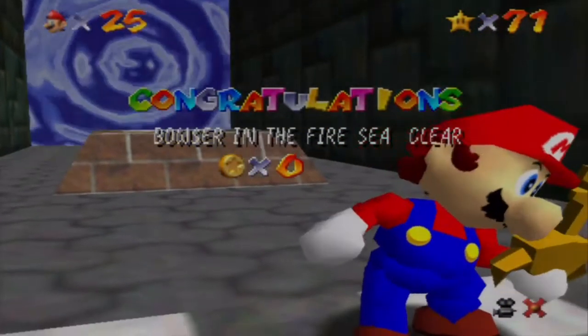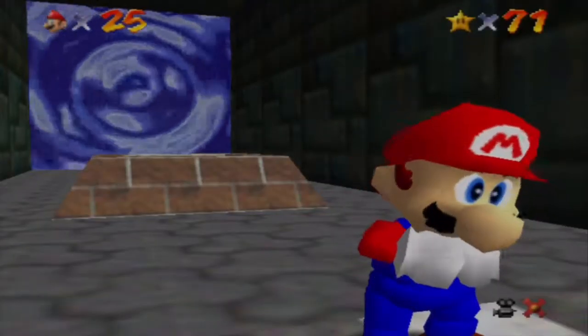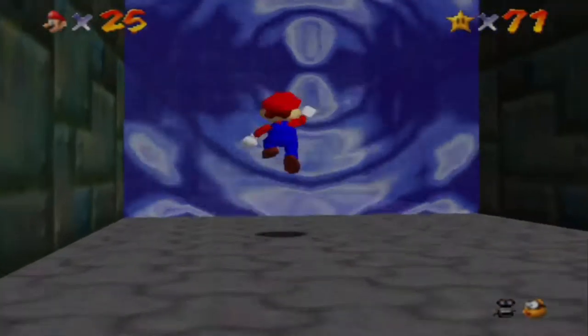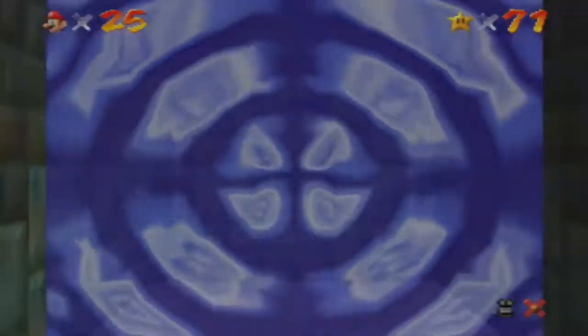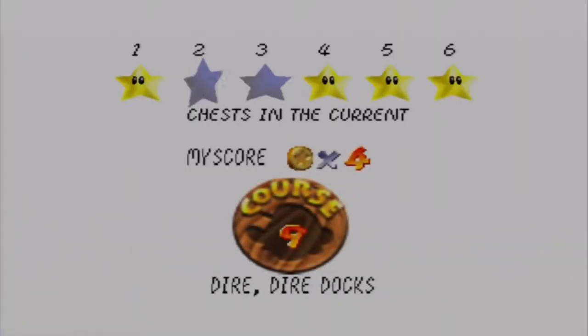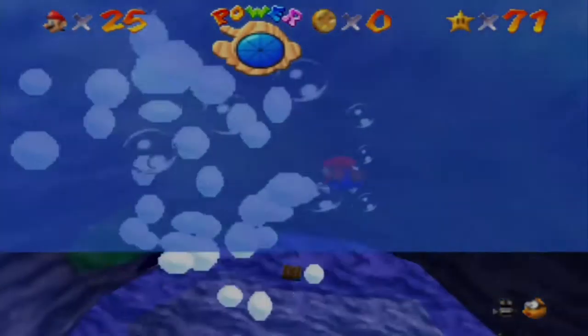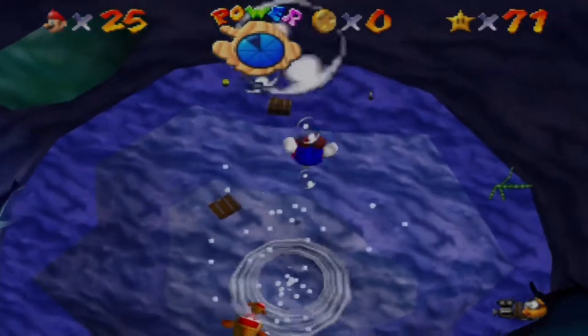I'm gonna save and continue. Now the poles will actually appear for Dire Dire Docks, now that we beat Bowser. We're gonna go back and do some stars — I think there's the chest star, the current star, the hundred-coin star, and the red coin star, so that's actually three. I don't remember the order for the chest, so let's try it on error.